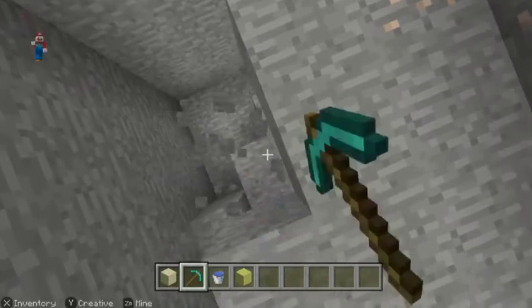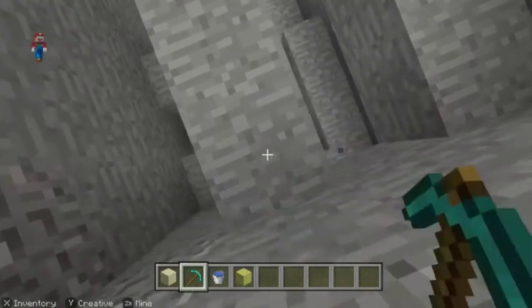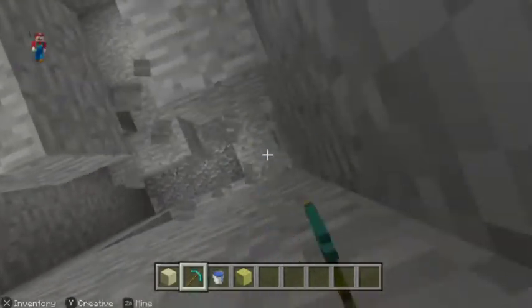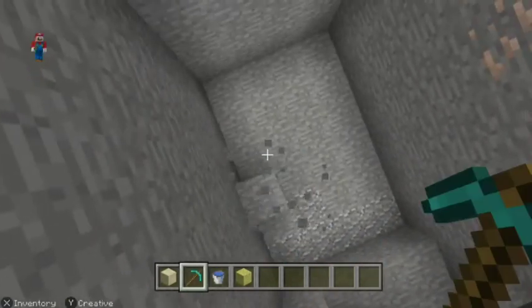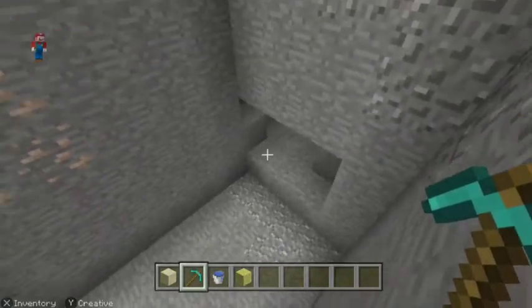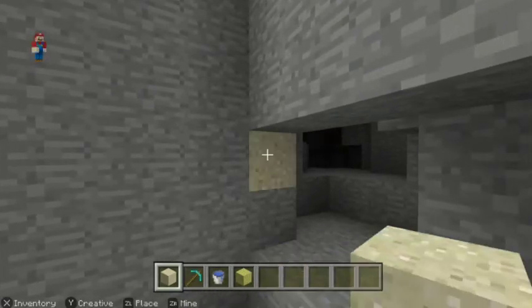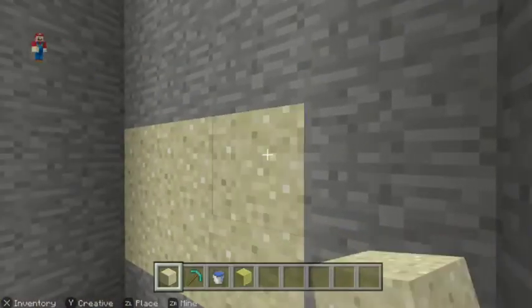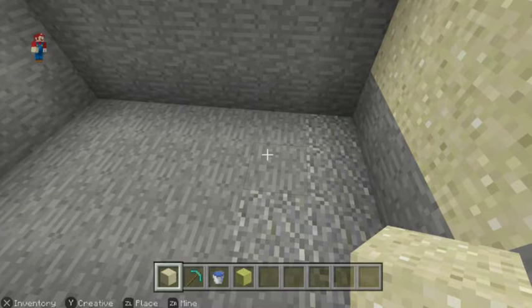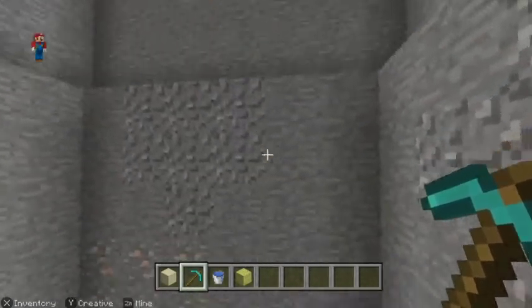There is a small cave entrance type deal right here. And that's where the sand comes in — at least for now. You block up the caves with sand. It just helps keep me focused on what I need to do.